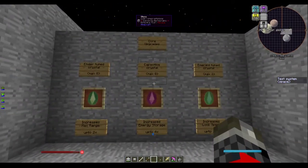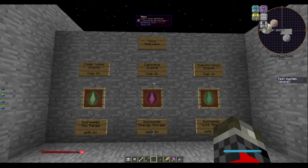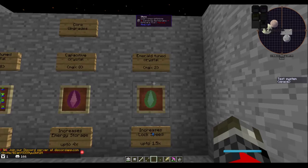Some upgrades for the core — these are the objects that can be attached to it. You have the emerald toon crystal, which increases the range to a max of 8 crystals. The base range is 256 blocks, but for every crystal you add, that adds another 64 blocks for a total of approximately 730. The other type is the capacitive crystal — maximum of 8, and it increases your energy storage up to 4 times. Lastly is the emerald toon crystal, of which you can have two, and that will increase your lock speed 1.5 times.